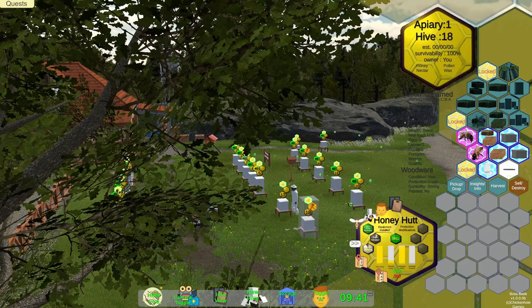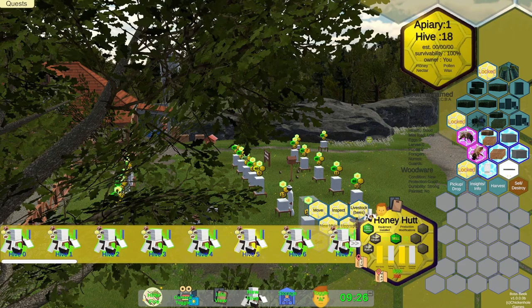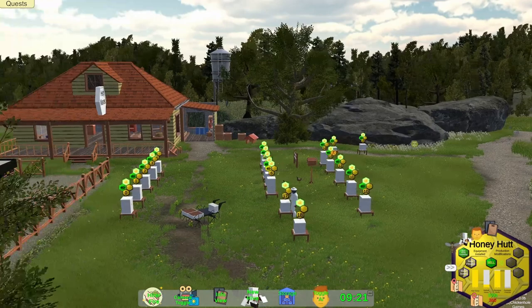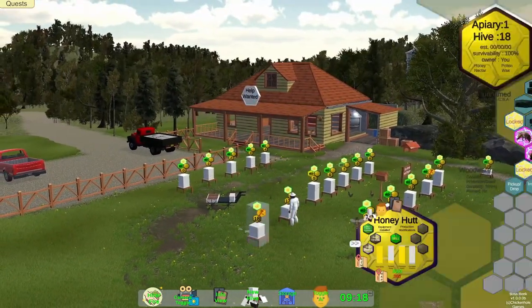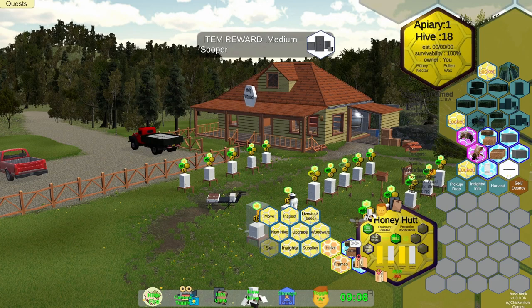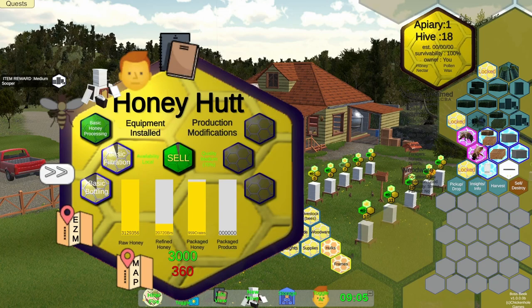Let's add a super to this. I'm not sure how to close this panel — oh, that gives you all the hives. Let's click upgrade, hardware, bulk. Let's do medium supers and some medium frames.